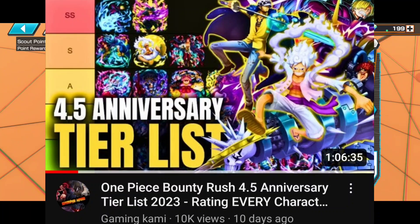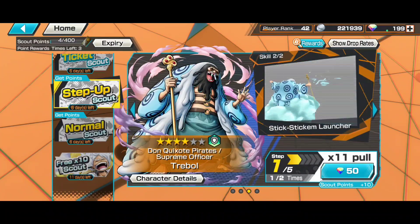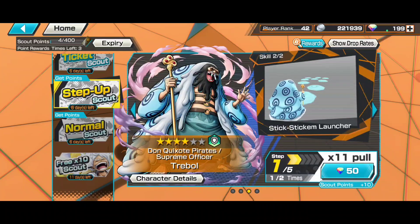Onigashima Sanji is also on that tier list, so you'll have an idea where these three collectors stand in SS league. Obviously, I wouldn't say these three are top 10 — though some players might argue Trebal is — but they are actually good. If you need four-star frags, this banner is a solid pick.